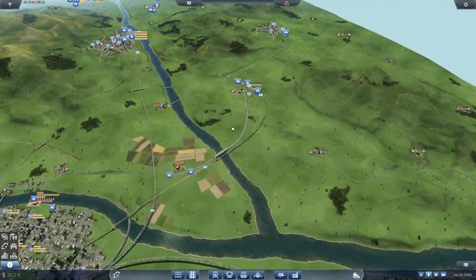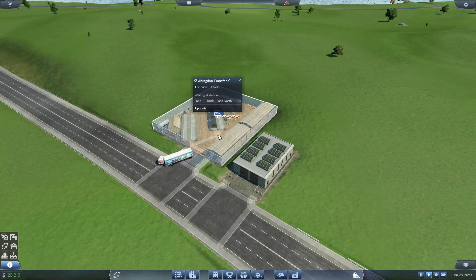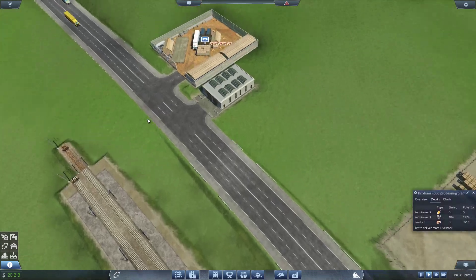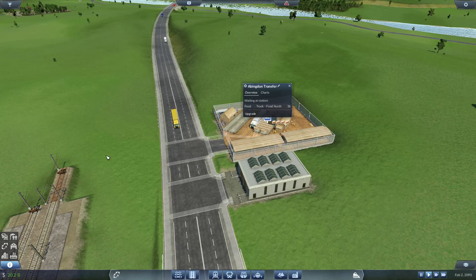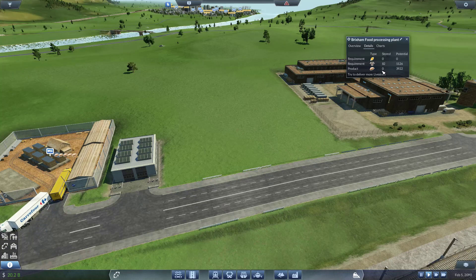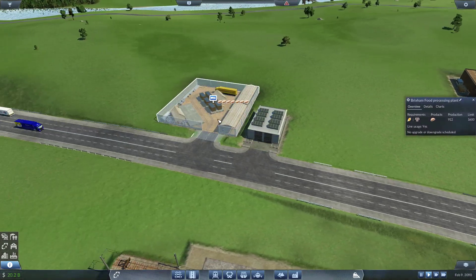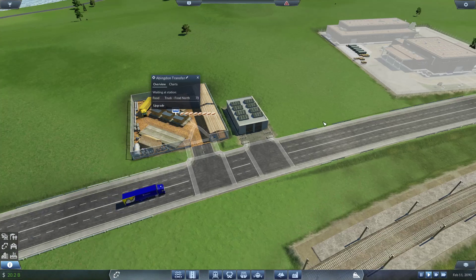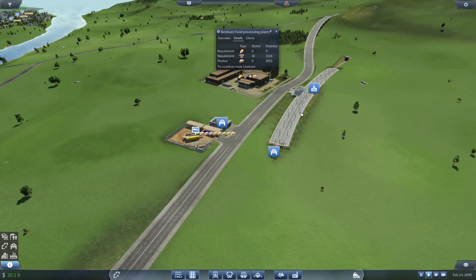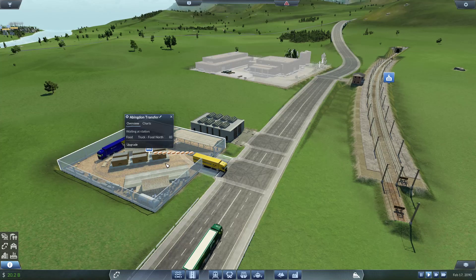We'll also be optimizing the food line up north a bit because it seems like it's been bottlenecked. It's not that much of a problem yet, but you can see it is building up there. The demand for food is 3,900 so it should be ramping up quickly. I also have to check if the livestock runs out before the next train with livestock comes in — you have to keep note of that.